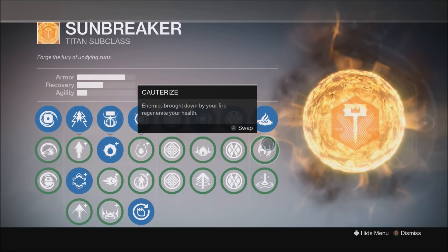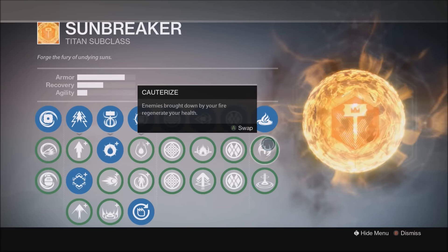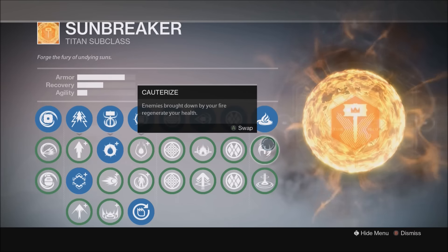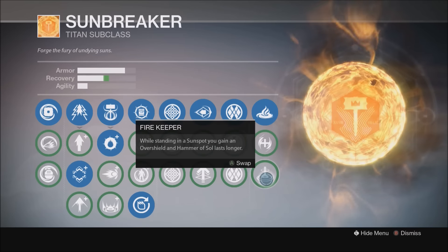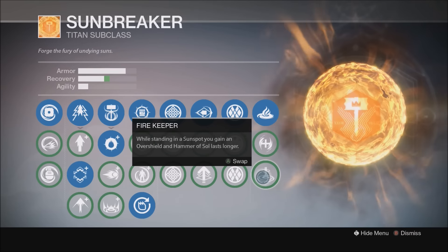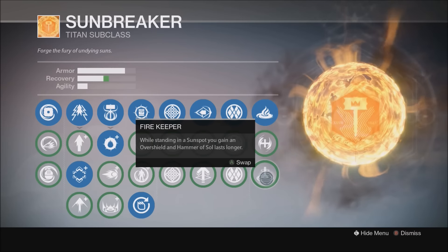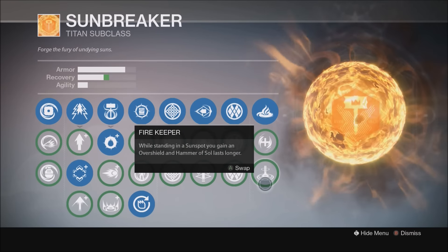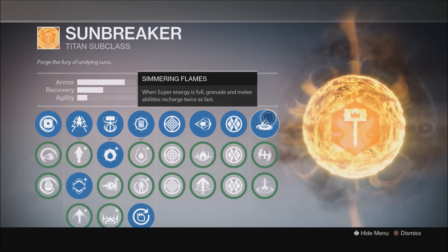Another option is Cauterize — enemies brought down by your fire regenerate your health. This is a good option for Exposure in Challenge of Elders. And lastly we have Fire Keeper — while standing in a sunspot you gain an overshield. This is a good option for super bonus in Challenge of Elders because your Hammer of Souls will last longer if you stand in a sunspot. But for the most part I use Simmering Flames. Cauterize if Exposure is on, Fire Keeper if it's super bonus — but generally I'm going for those grenades and melees.